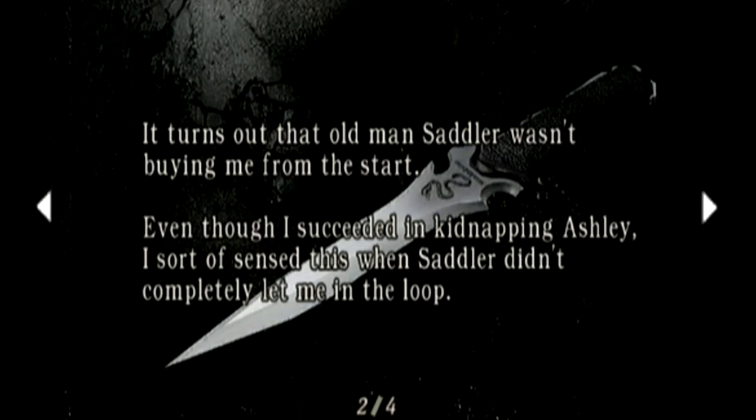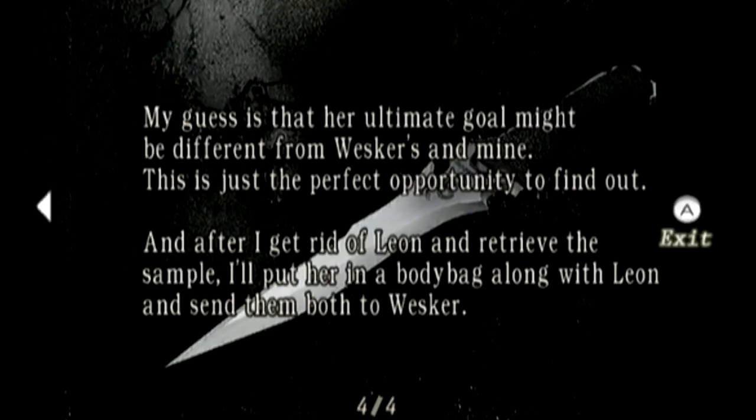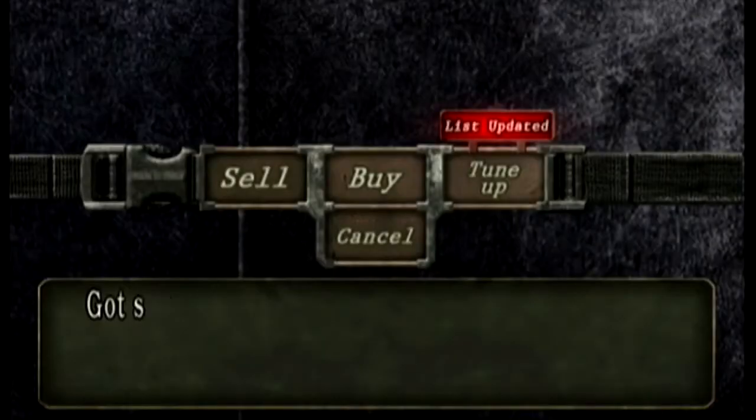Now, sorry to interrupt, but why would Krauser leave a note like this describing what he's doing and just leaving it lying around like that? Because he's an idiot. Or maybe he's so confident in his ability that he intentionally left it there for Leon, because he's already blurted out that he's doing this for Umbrella.